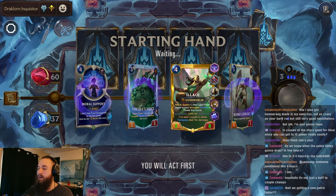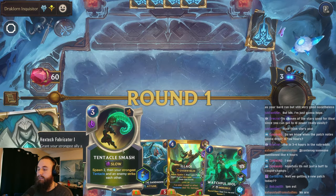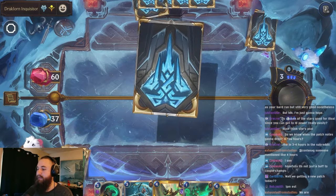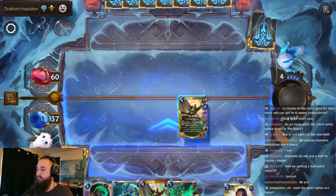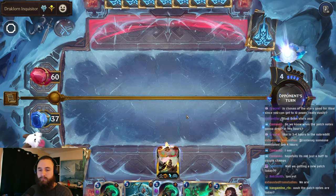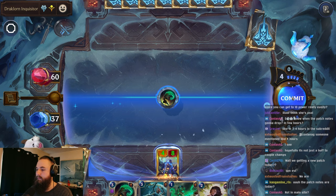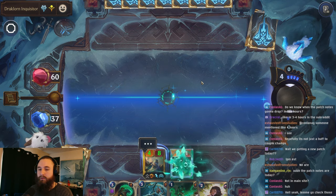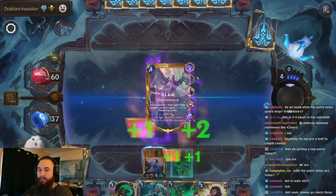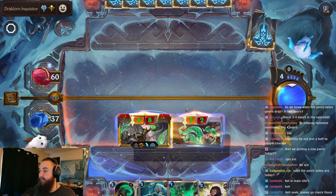All right, we're going to reroll all of these. We want one of our spells that gives us spawn - potentially a tentacle smash if our things can survive. Yes, the patch notes will be later today. But they're not on the main site. The main site won't be until tomorrow. They're delaying that, probably so they can actually load.